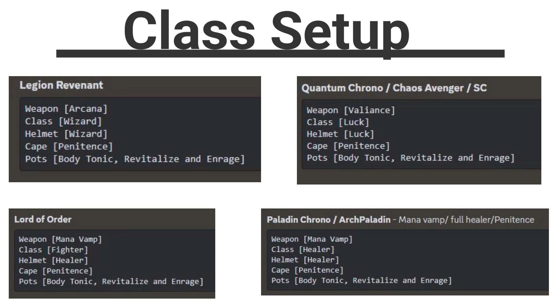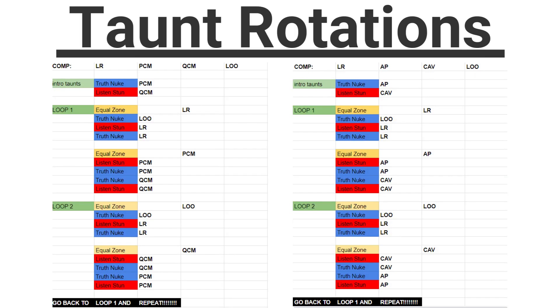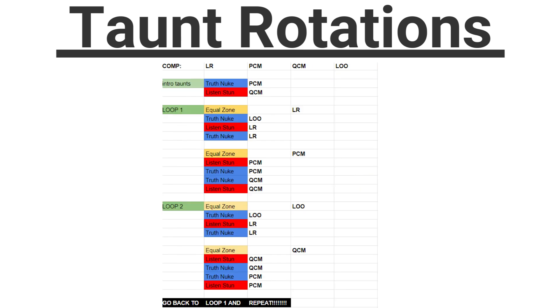You are able to tweak those enhancements a little bit on some of the classes, but if suddenly you start wiping and dying all the time, that could well be the reason why. For the Taunt Rotations, we'll be going through the sets on the left. If you are a free player running the Arch Paladin, you will be using the set on the right. You can either pause the screen, screenshot, or just join the Discord channel for the Guardians — link in the comments below — because this will be updated from time to time and you'll be able to get the most up-to-date one available.